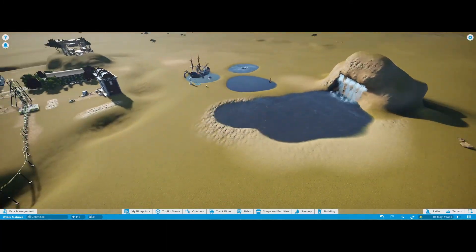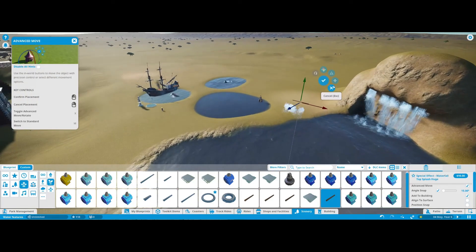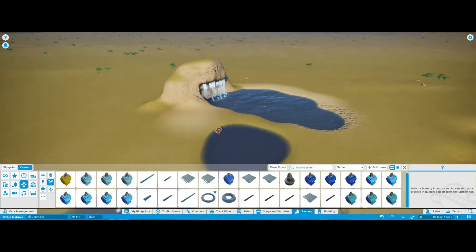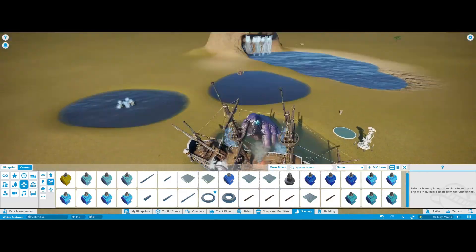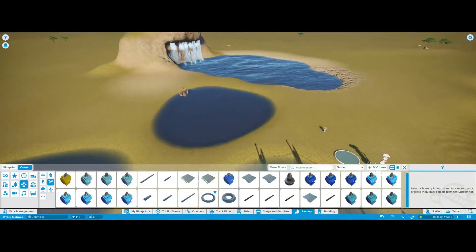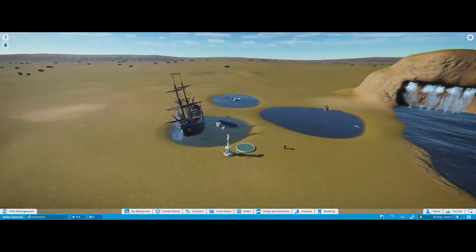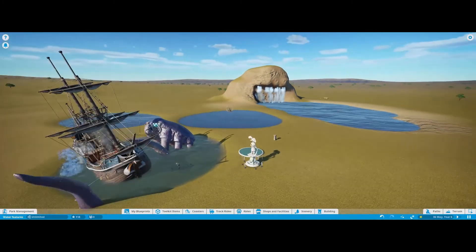That's pretty much all my knowledge on water features and I hope you enjoyed the video. You have so many effects to use in Planet Coaster — it's absolutely amazing what you can actually do. That's how I build my waterfalls, my watery lakes, and my water features. I hope this helps if you're a beginner. Thanks for watching, and next time we'll be looking at rocks and how to make rock work look effective and efficient.